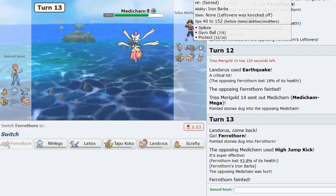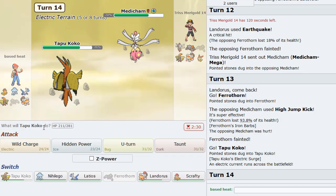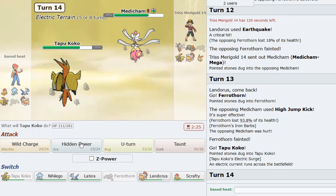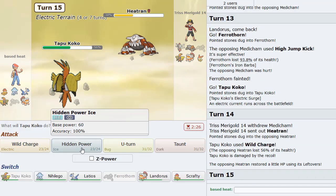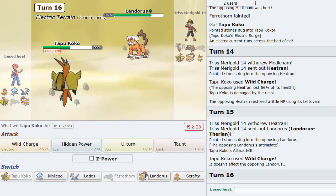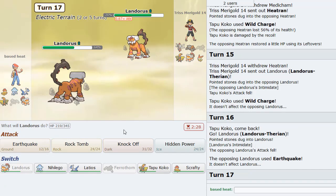In the end though, now that Ferrothorn is gone, it's kind of looking like Nihilego can potentially sweep with like Power Gem. So that's something to look out for. I think I just - well he sees HP Ice. I'll just Wild Charge here into Heatran. That should be a 2HKO actually. Good damage. And he goes back to Lando - I could have HP Iced there. But it's fine. I think he'll U-turn here actually. He does not. Not bad. Now I'm going to click Earthquake. Now he's going to bring in something else here.